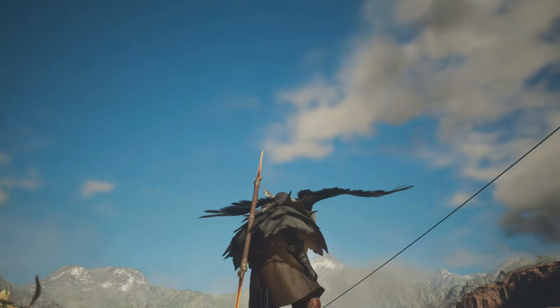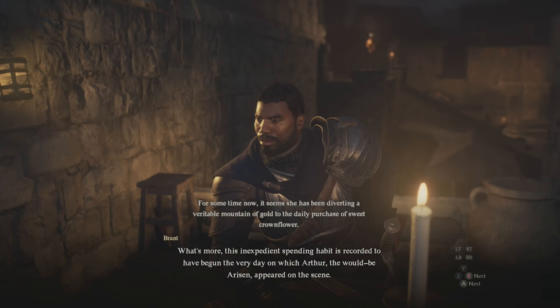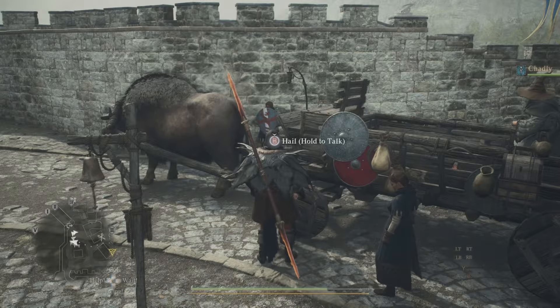First you will need to get two port crystals. I will show you how to obtain those. The first one will be accessible if you follow the main questline in Vernworth — you will be given it from Brand. The second one can be found at the forested griffin's nest below the misty marshes. I will show you now how to get there.